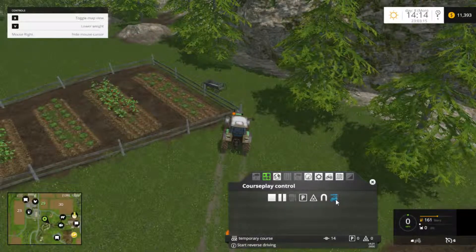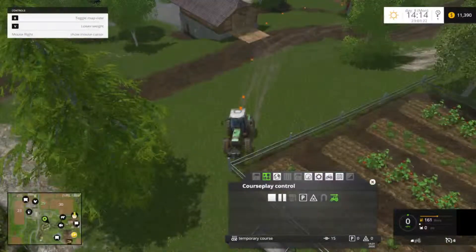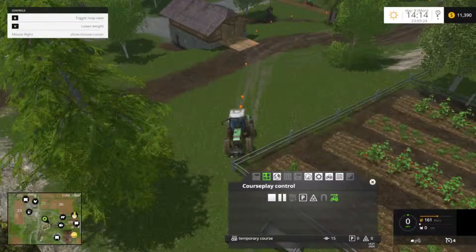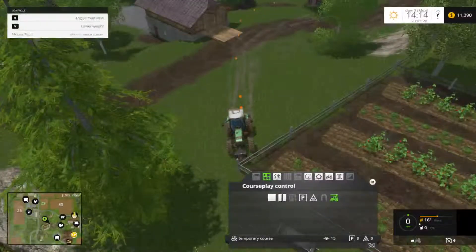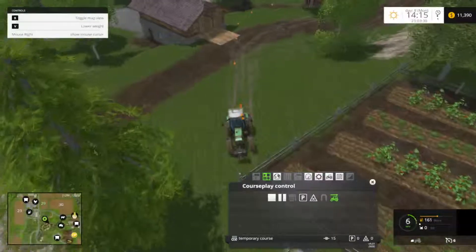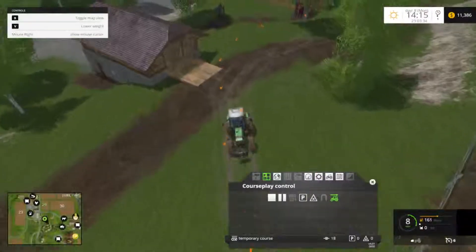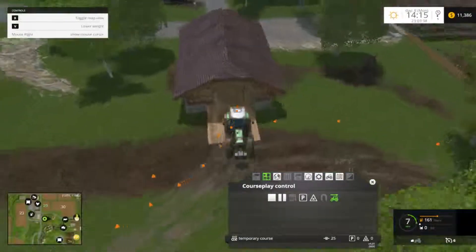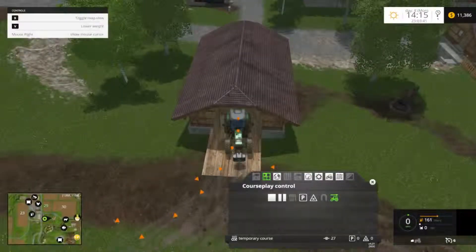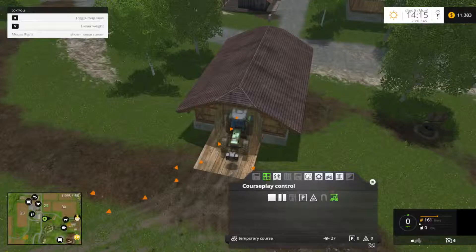Now this is going to change it to reverse driving mode. It's now going in reverse. Now many people are thinking: wait a minute, backing up with the trailer is not like just backing up a tractor — and that's right, it's not. Course play is aware of trailers and actually drives so that the trailer follows the path and moves the tractor appropriately.